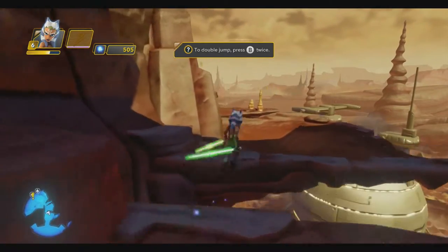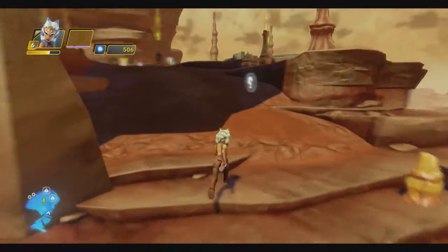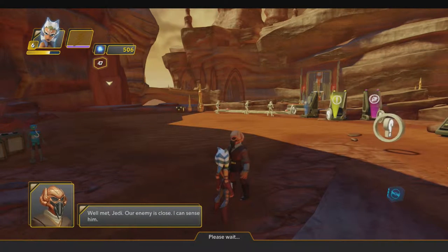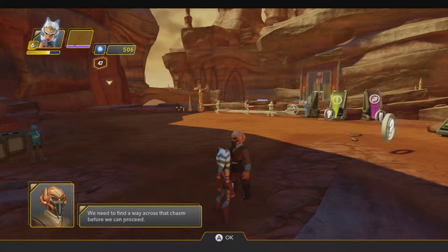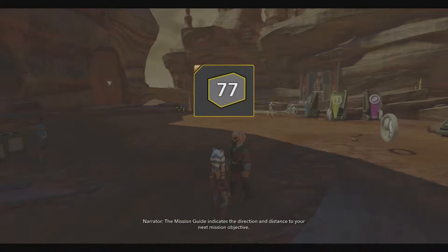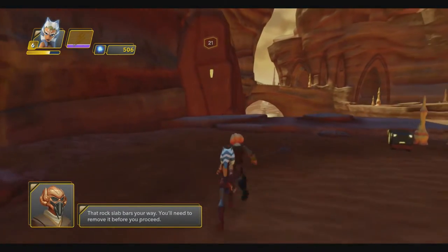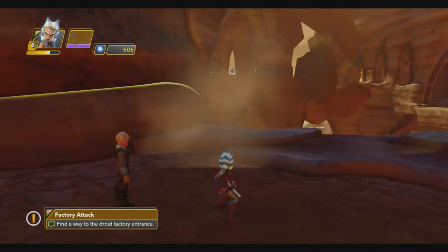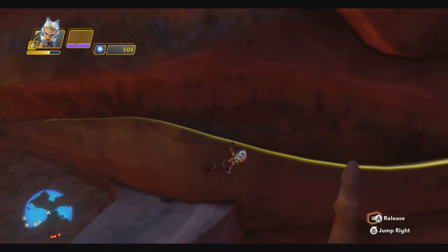I'm trying to remember if I have Ahsoka's force jump — I do not, that's too bad. There he is! Our enemy is close, I can sense him. We really need to proceed. Tutorial stuff — hooray, I love tutorial bars. Use the force, Ahsoka. One step closer to our target. We have these cool ledges — as we saw in the last episode, you can hang from ledges.